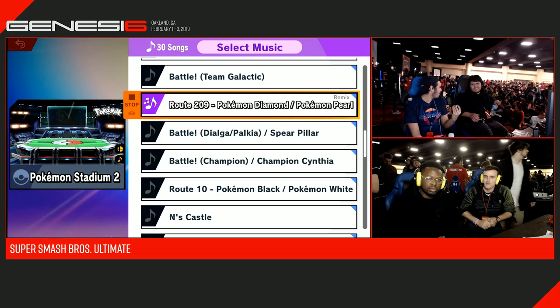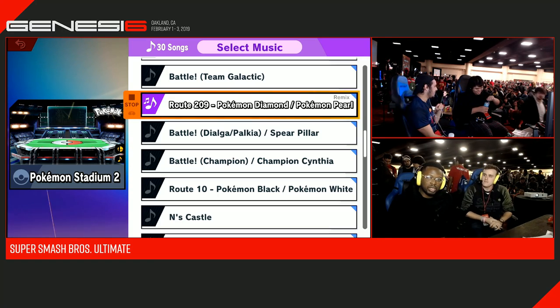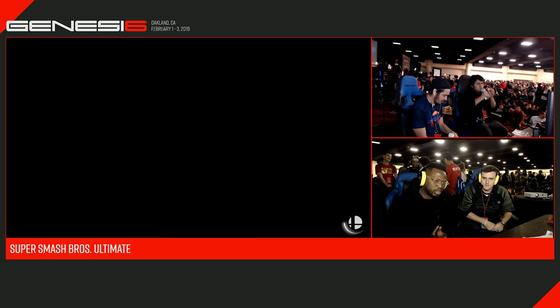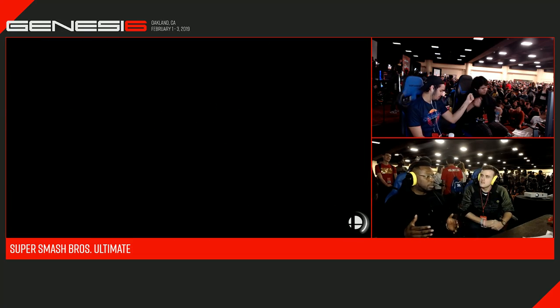We're going with Schroeder against Zale. This is going to be our first match of the block. It's going to be pretty good stuff. Schroeder — this guy has been a force in terms of Greninja for a very long time.